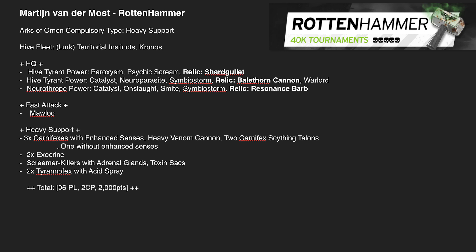He's gone for a Hive Tyrant with the Relic Shardgullet, and another Hive Tyrant with the Bale Thorn Cannon as his Warlord — probably because the Bale Thorn Cannon has longer range, letting it sit back and fire from further away. He's also got a Neurothrope with the Resonance Barb, giving it plus 2 to cast rather than plus 1.